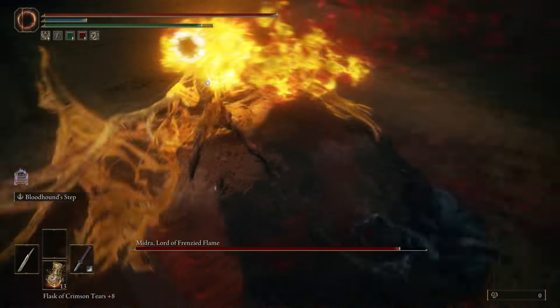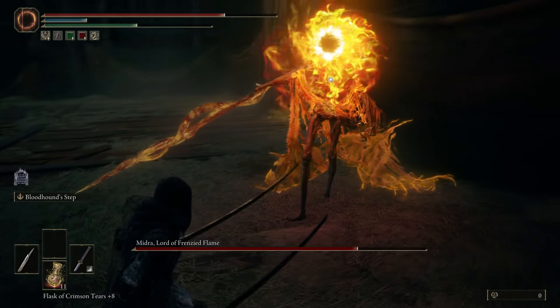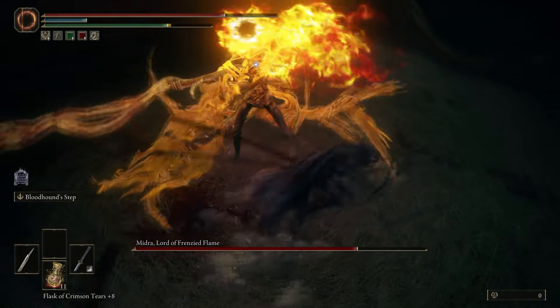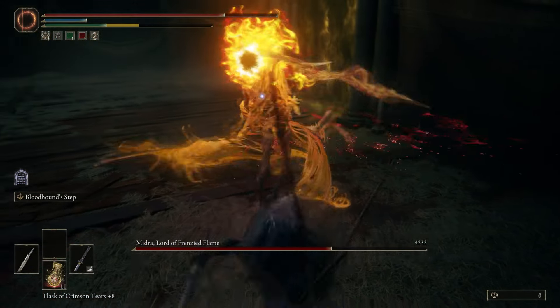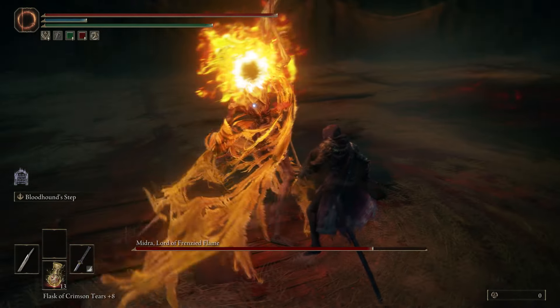The move that I said looks very similar is this one right here. He also raises his spear to our right and then he'll do a swing, then there's a pause, and he'll do a stab. If he does this move and you're in front of him, he's going to do a spear explosion. But if you're on the side, he just does the sweep and the stab.